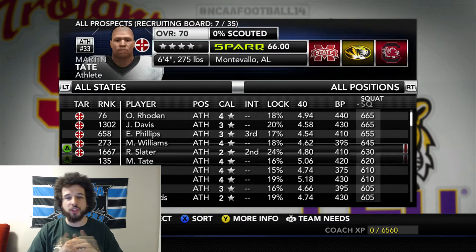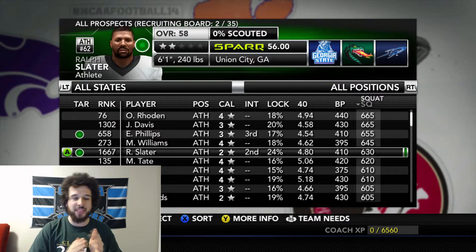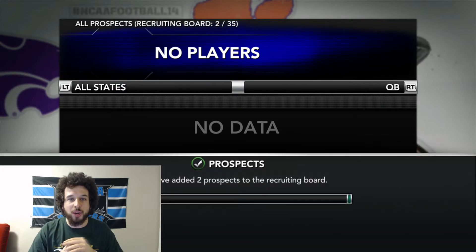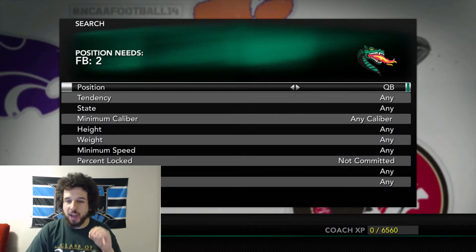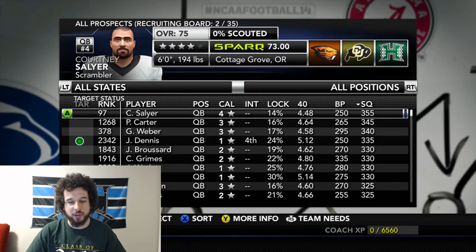All right guys, so let's get into it — the new recruiting filter in NCAA Football 14. This is a crazy filter guys. I was able to recruit 30 gems before the end of week 1, 30 without using my full points. That is insane. And today I'm letting you guys in on my secret.